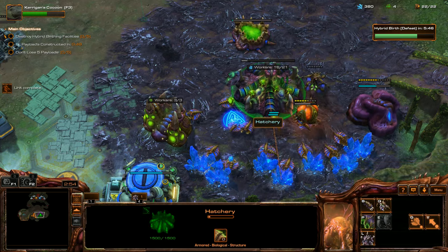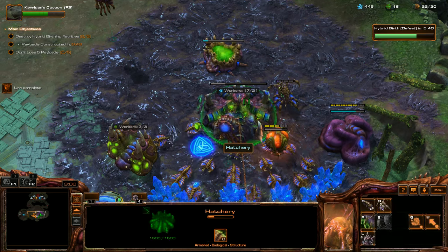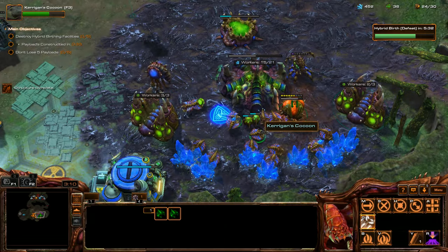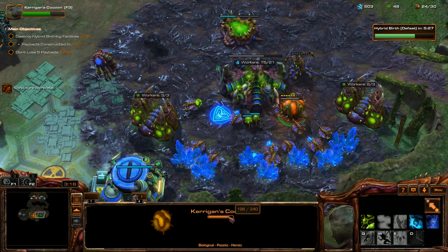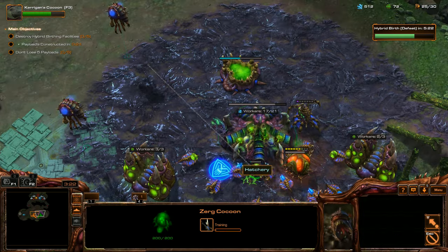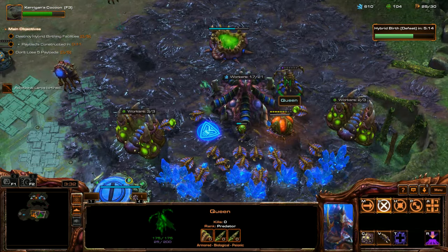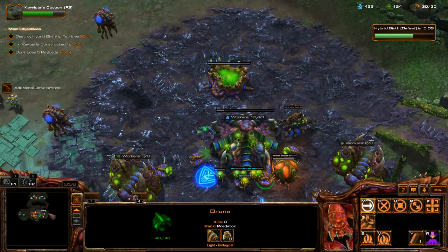I'm just going to try to get some Zerglings out. No enemy attack yet — this is around the time where we'd typically be pinged for an initial attack on a normal map. The payload's going to be done in 30 seconds, so we have to be prepared to move out. Kerrigan's about 40 seconds out, so she's about 15 seconds behind. I haven't noticed anywhere to look for expansions, though once you've played a map more than once you don't have to worry about it.